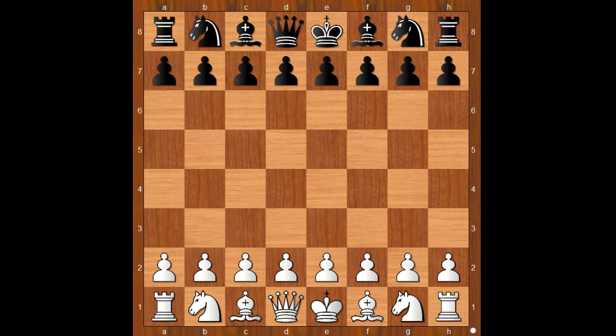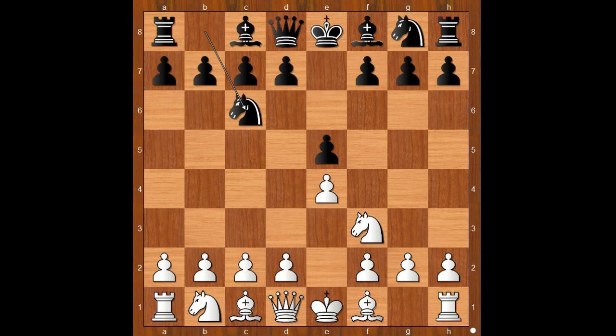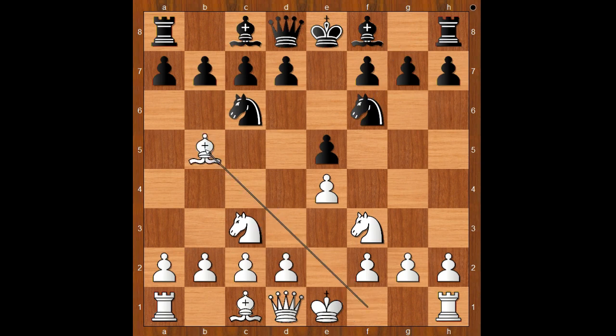Edward Lasker had the white pieces and he started with e4. Fritz England played e5. Knight to f3, knight to c6, knight to c3, knight to f6. Four knights variation — the Spanish game, four knights variation.